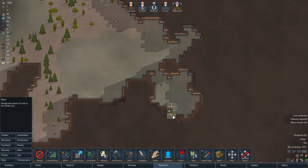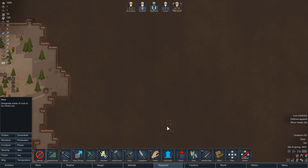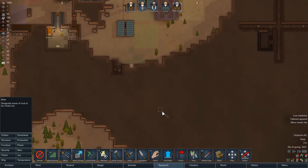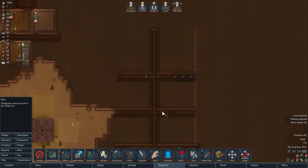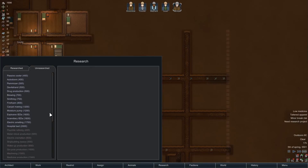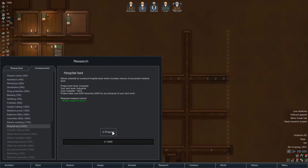We're gonna mine up here — it's a bit far off, but we need the components. We completed multi-analyzer — great. And electric smelting or hospital bed. I guess we'll need a hospital bed. We have one person without a foot if I recall correctly.